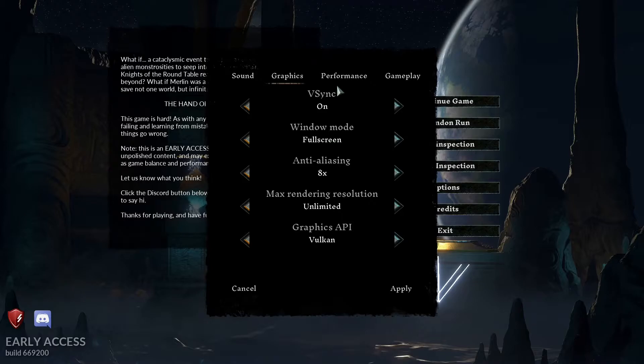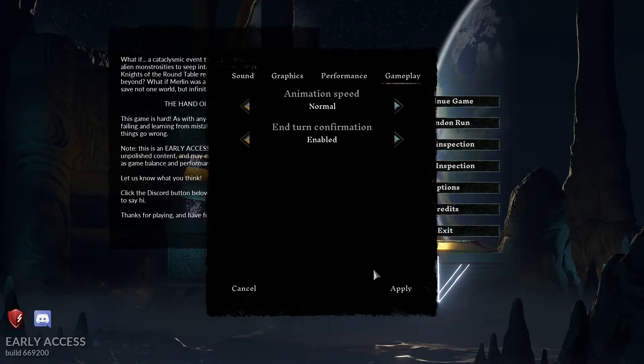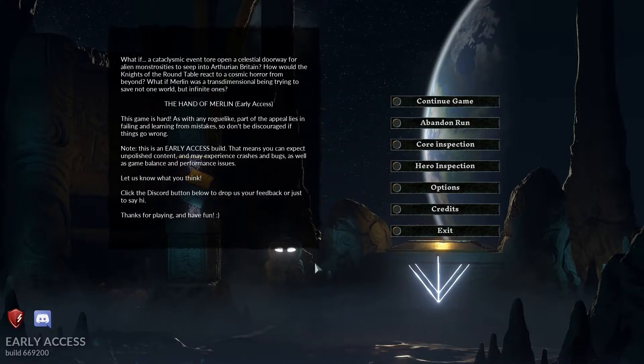Speaking of options, they're a bit lackluster — they don't give you a lot of information or feedback. On the performance screen it would be really nice if they had a VRAM counter. Games like Monster Hunter have something that shows you how much VRAM you're using, which is really handy so you can see how hard you can push your system before the game explodes. The graphics options could do with more descriptiveness, and also the settings do a soft reset when you change anything, which could probably be streamlined.